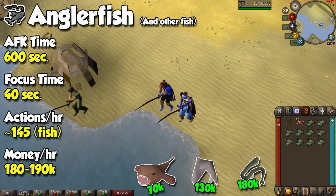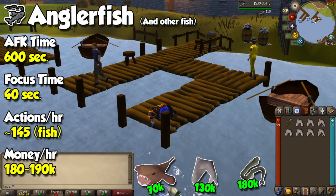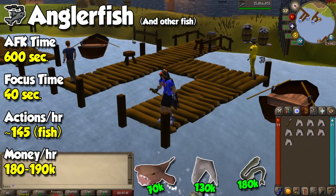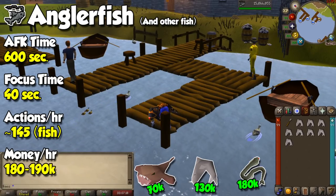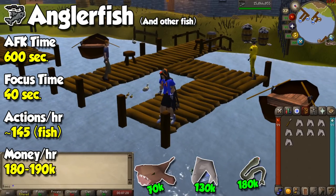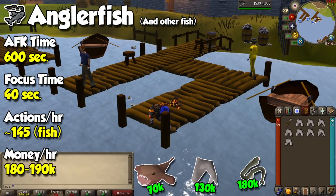Fishing is pretty much the definition of AFK money making, as there are tons of options that take a long time to fill your inventory. You can start with monkfish at level 62, karambwan at 65, sharks at 76, anglerfish at 82, and finally sacred eels at level 87. These are just a few options I recommend — all are extremely AFK and will always give you profit since it's a gathering skill.